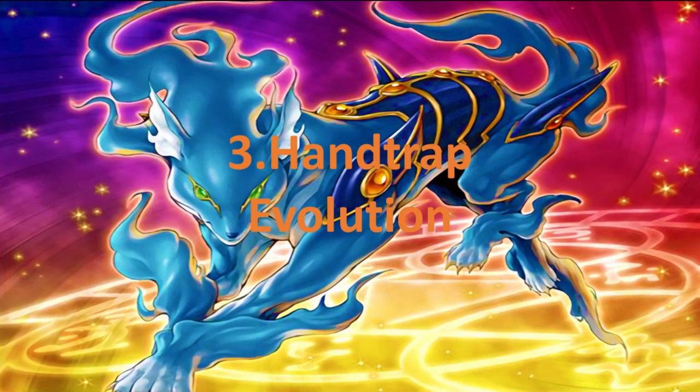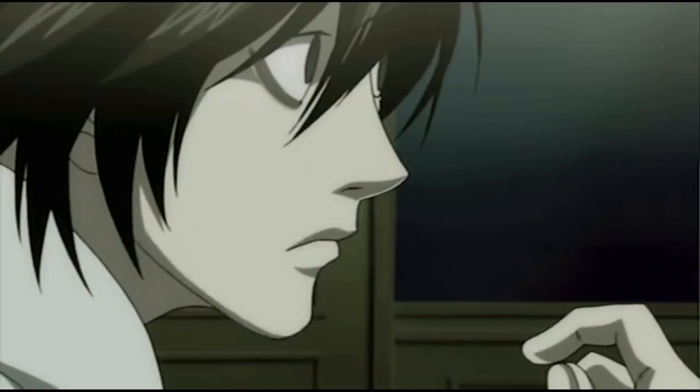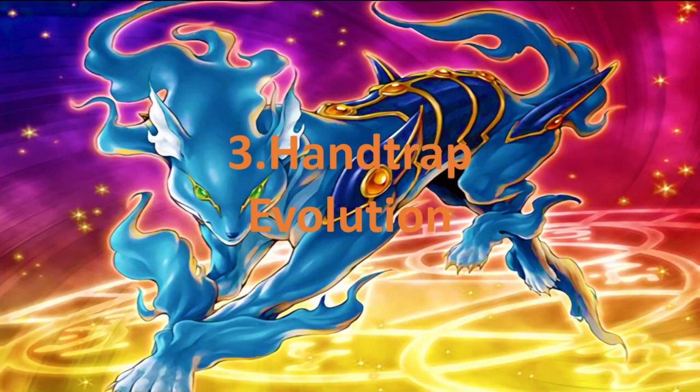Point three: hand trap evolution. When we first started having hand traps, they were basic and simple — just Kuriboh, which stopped you taking damage. Over time they became a hand trap that could move a card from the graveyard. Then Max C could punish you for special summoning lots of monsters. Then Ash Blossom could do three things: stop a card from being added from deck to hand, stop a card from being sent from deck to graveyard, or stop a special summon from the deck.